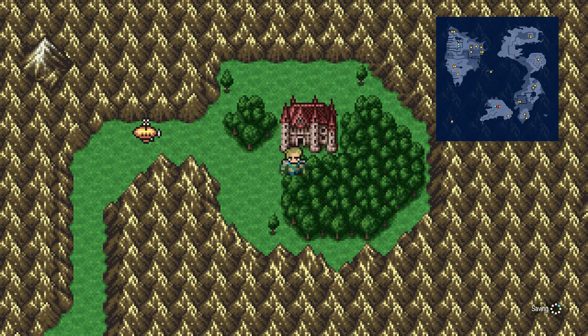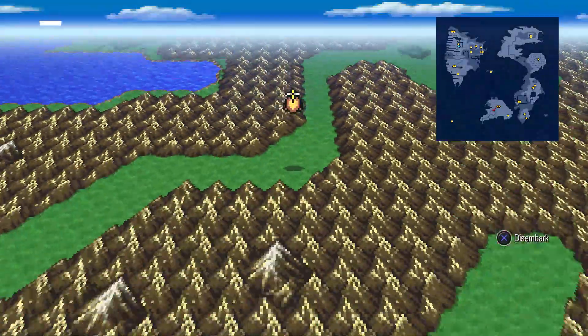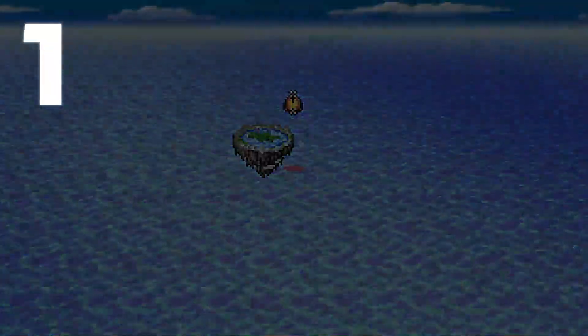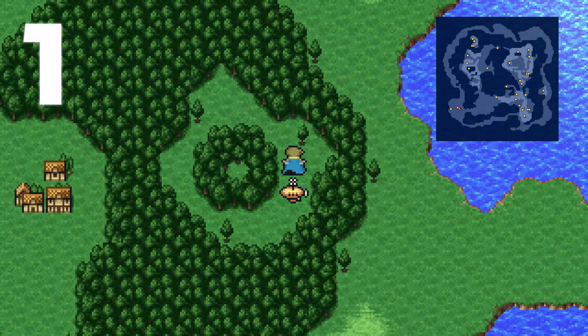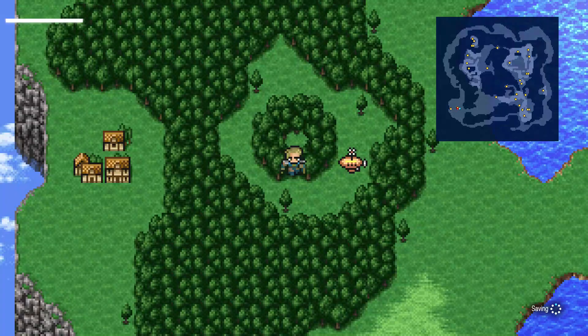Now we're done with Doga's Manor. Let's go get all of the Chocobo Woods locations. We're going to hop aboard the airship and fly around. I'm going to keep track of all 13 of them in the upper left-hand corner, so use that as your guide. We'll go into the floating continent, then go just to the right of it and walk into the first Chocobo Woods from there.